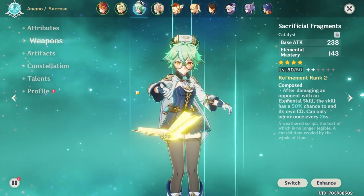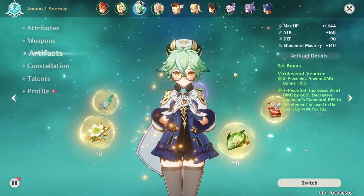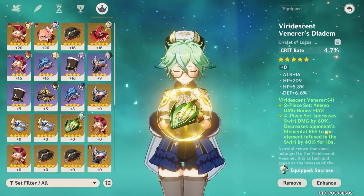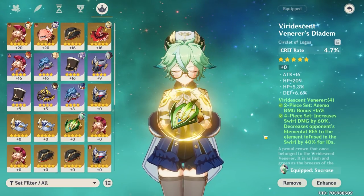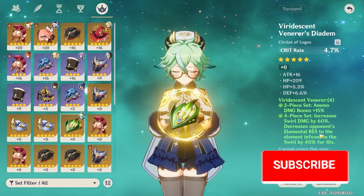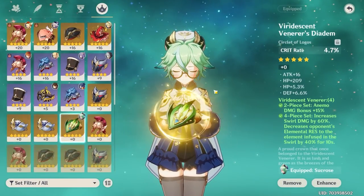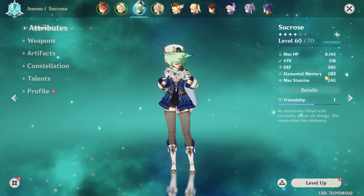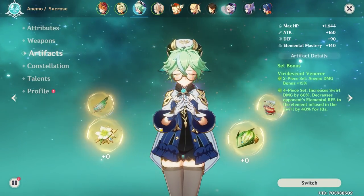The damage buff comes from his level and the base attack on his weapon. Next up is Sucrose — what she basically does is give elemental mastery to our other characters using the Viridescent Venerer artifact set. The four-piece increases swirl damage by 60% and decreases the opponent's elemental resistance to the element infused in the swirl by 40%. We put hydro on the enemy first, then swirl with Sucrose. My Sucrose is level 60 with 283 elemental mastery, though I've seen people with 600 to 1000. I'm using Sacrificial Fragments just for the elemental mastery.